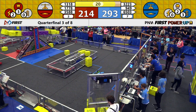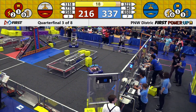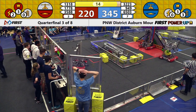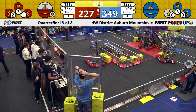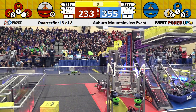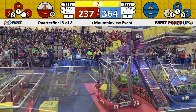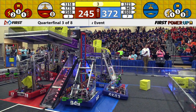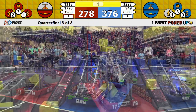We hear one more power up — this one is a Levitate for your Red Alliance. That's a 30-point boost. Blue Alliance also gets a 30-point addition to their score with 15 seconds remaining. Another Boost comes in for our Red Alliance; they are now scoring two points per second for their switch. We're down to our final five seconds — 1318 IRS is up, as our bell rings.